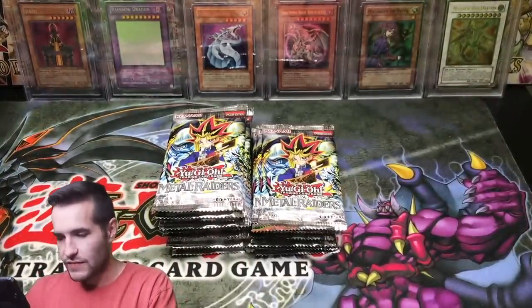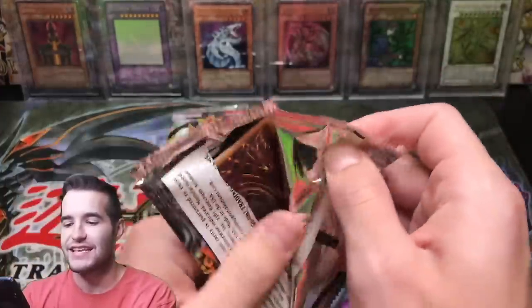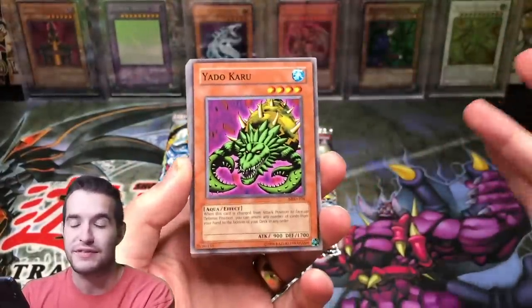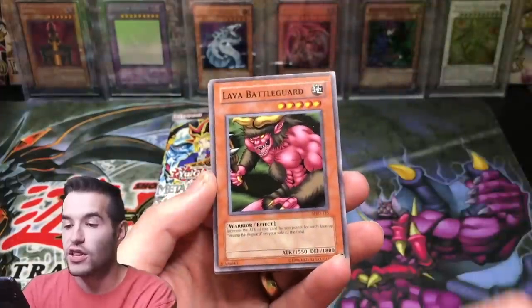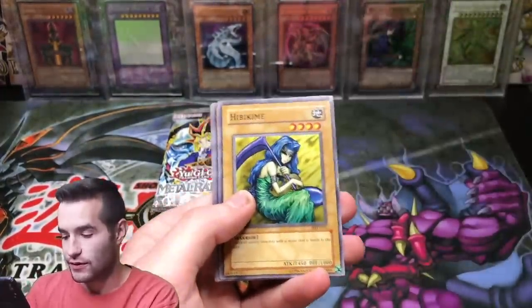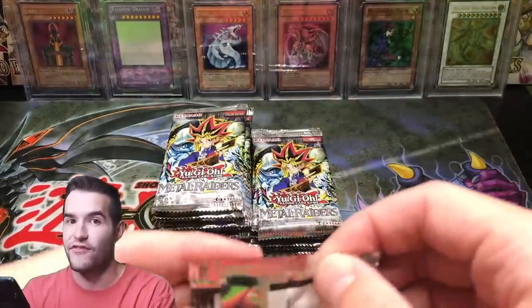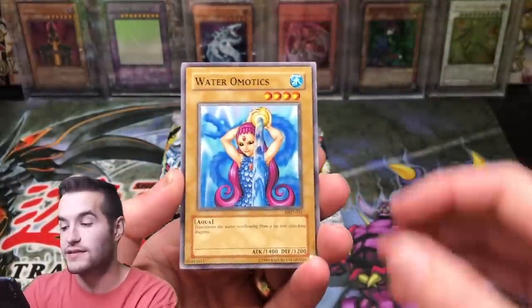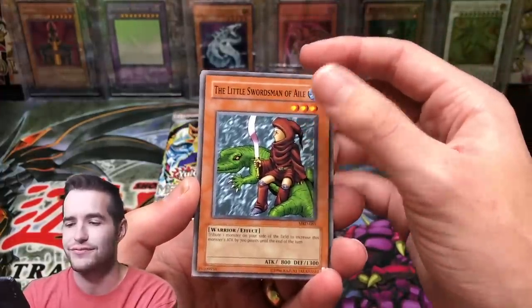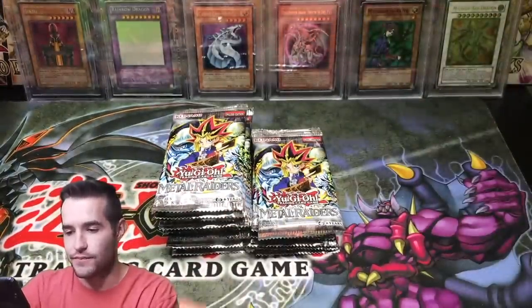An interesting thing about these 2017 packs I forgot to mention: we're searching for the Petite Moth — we could pull multiple Petite Moths in this video. This set could be insane if we pull a couple of those. Also, in 2017 packs you can pull the short prints just as regular commons — they're not short printed, so it's a lot easier to get that stuff. Lava Battle Guard, Magician of Faith — that's a nice rare. Hibakime, Bottom Dweller, Pumpking the King of Ghosts, Ancient Elf. We haven't seen a single Petite Moth so there's definitely something fishy going on.